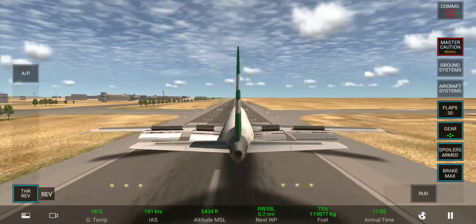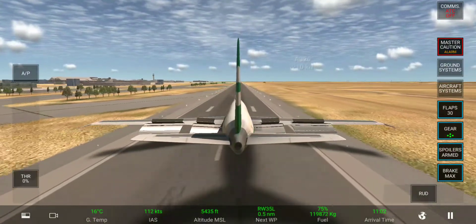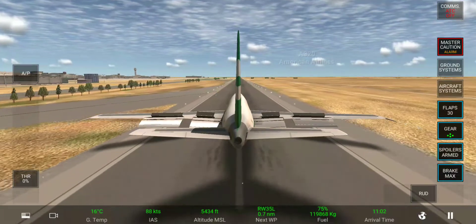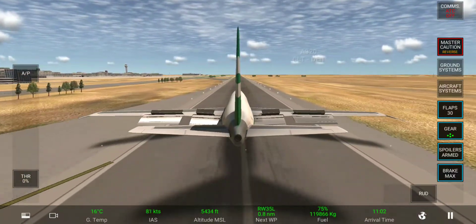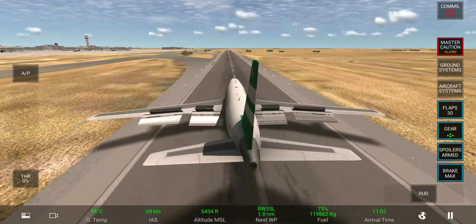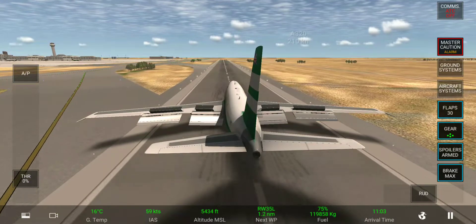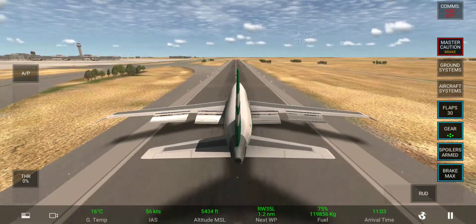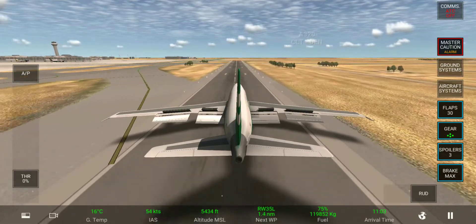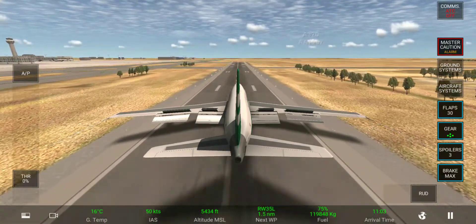You can see we don't have reverse thrust and brakes. So can our plane stop before the runway ends with the help of only spoilers? Come on, we can do it! Spoilers! Still we have not reached taxiing speed.